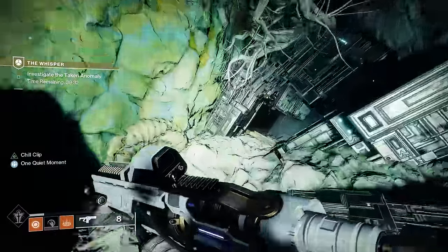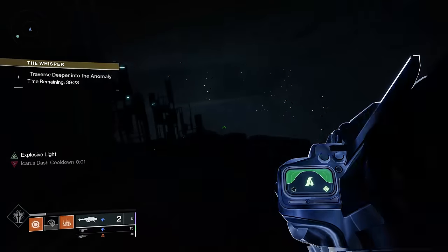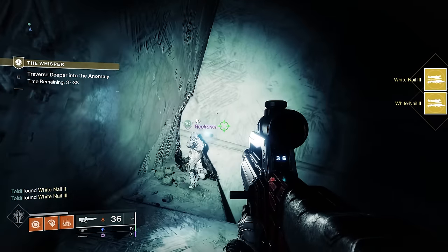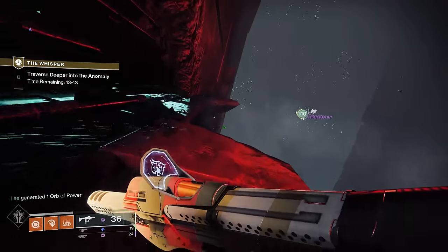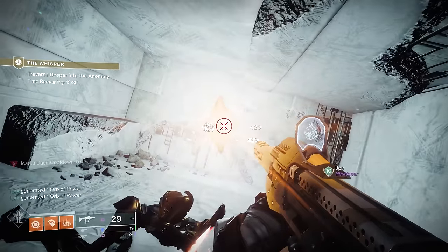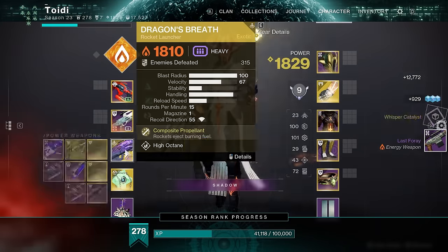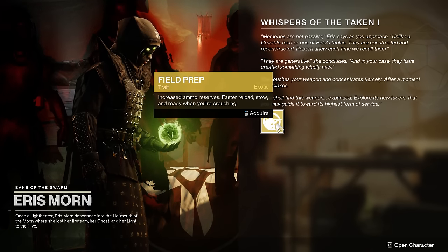Continue through the mission just like normal. Before skipping to the end, take two optional detours that can be done on any difficulty. First, as you drop down into the mission, go around the corner and you'll find an oracle that, once broken, gives you your first intrinsic upgrade — White Nail 2. Then continue through until you reach the elevator; instead of following the intended path, go straight and jump up into the small room where another oracle hides. Destroying this one gives you the Carve of the Worm schematic and progresses the triumph that unlocks the exotic ship. After that, continue the Legend mission as normal, and once you've defeated the final boss, your chest reward will be the exotic catalyst and the next part of the Whispers of the Taken quest.